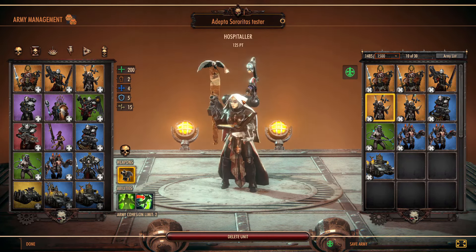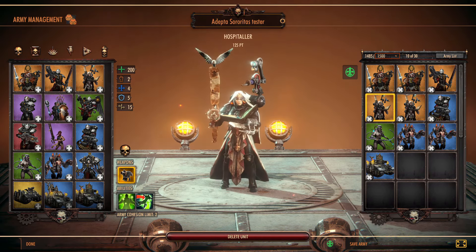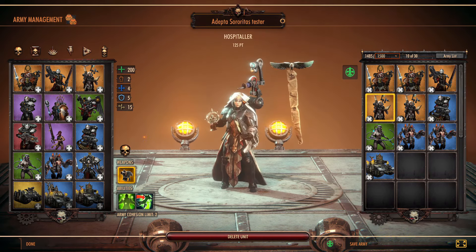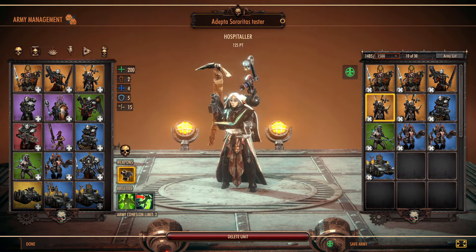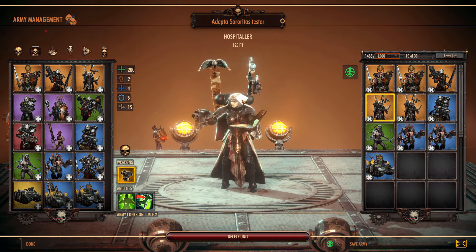The next unit we'll discuss is the Hospitaller. If you've been watching my tips and playthroughs with the other HQ units, you pretty much know what I have to say about her. She's an amazing support unit, and at 125 points she's a total steal. Definitely if you're going to be bringing a heavy infantry force with the Adeptus Sororitas, which most people are, you're going to want to bring some Hospitallers, 100%.